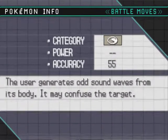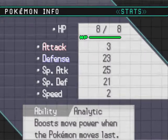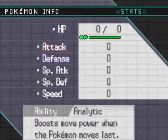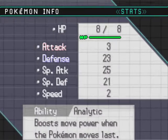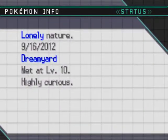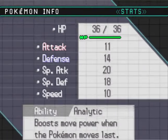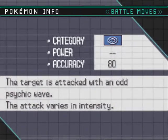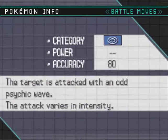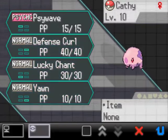Next up is Kathy the Munna. Wow, that's pretty slow. She's got 20 special attack power. Psywave — it's only got 80 accuracy and no specific power, it varies. That's awesome. Yawn — the only thing there that I really like is Yawn. Man, that's gonna be tough.